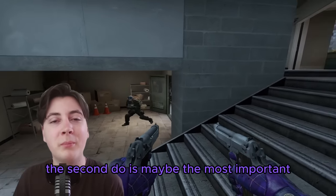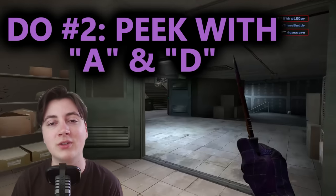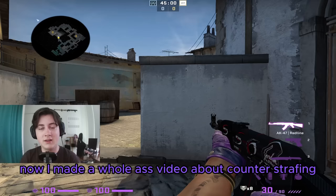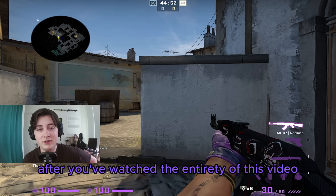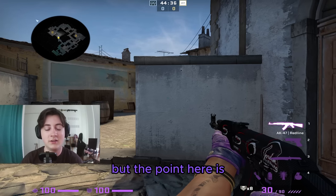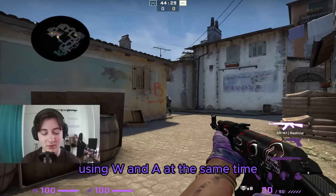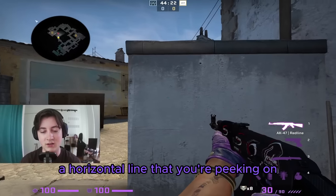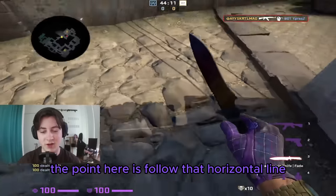The second do is maybe the most important but also the most basic — peek using A and D and your counter strafing. Try to use W as little as possible in your peeks. The point is that you want to be in full control of your character. If you're peeking using diagonals like W+A or W+D at the same time, you're not in full control. You want to create a horizontal line that you're peeking on.